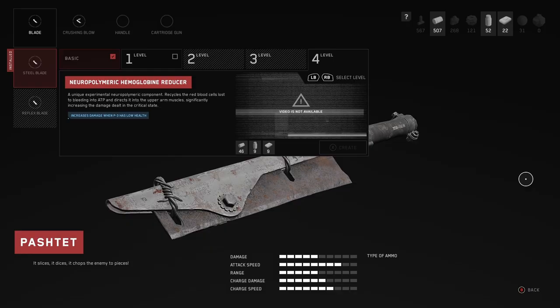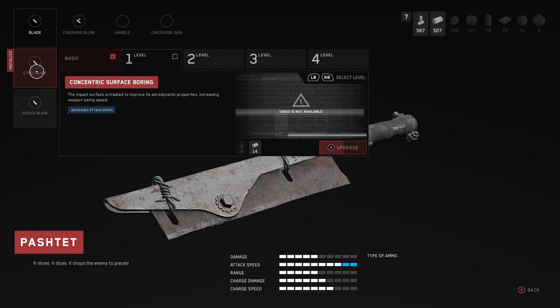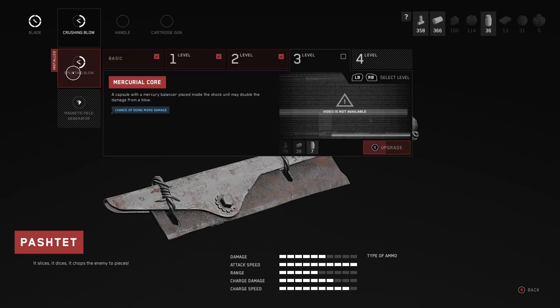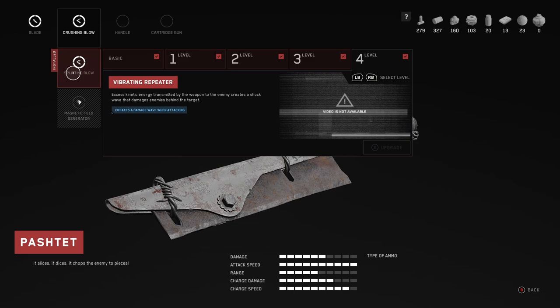On this save file I literally just started the game and I can already buy level four upgrades. I'll go ahead and upgrade level one, two, three, four — no problem. Let's go to Crushing Blow: level one, two, three, and level four, right now, not even a problem. I have so many materials. I need more? I can go get them in five minutes — another 20 of all the rare ones, another few hundred of the more common ones. It's actually crazy.